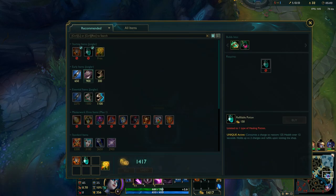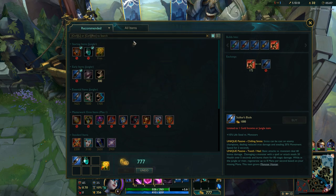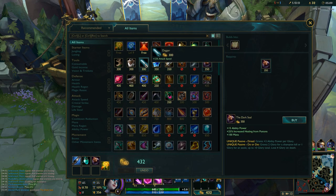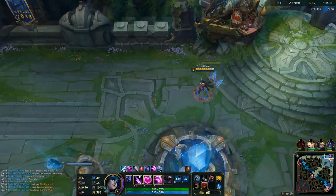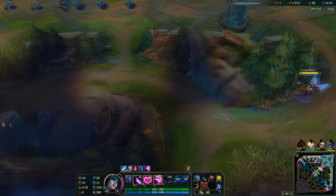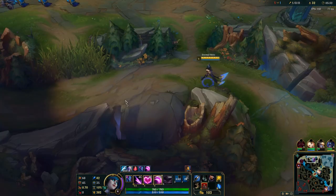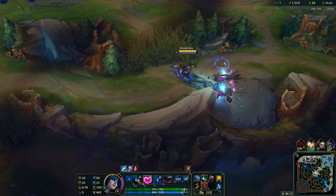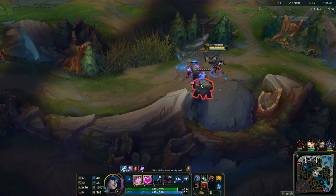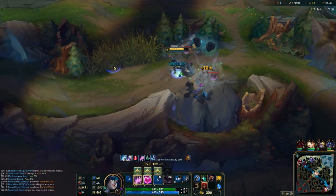I have enough for my core item that really helps in ganking — that's Stalker's Blade. Taking Dark Seal is great in the game because if you happen to get fed, it really helps you snowball. As for E, after activating your passive, your next E is empowered. So when it's empowered, you will deal damage in the direction of your E leap and also deal bonus magic damage.